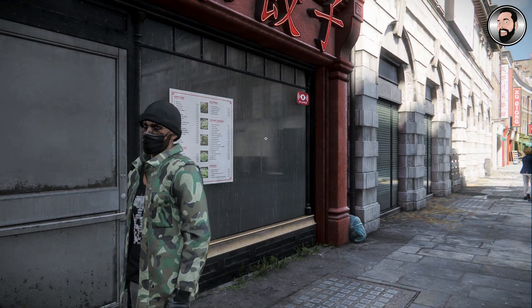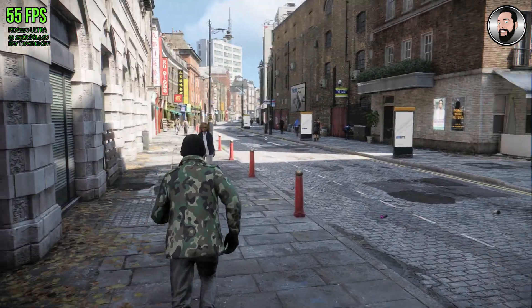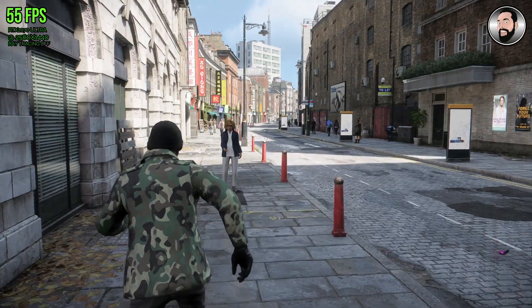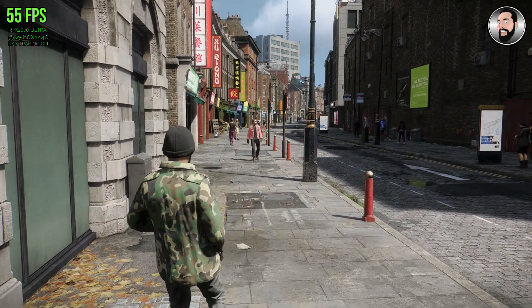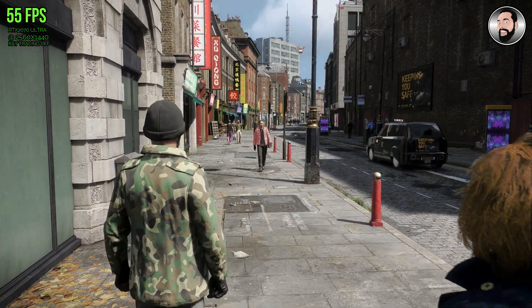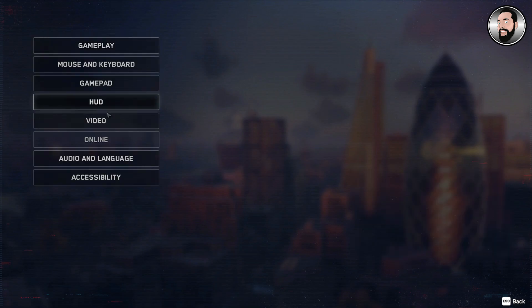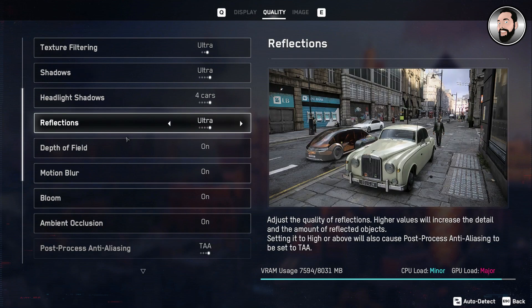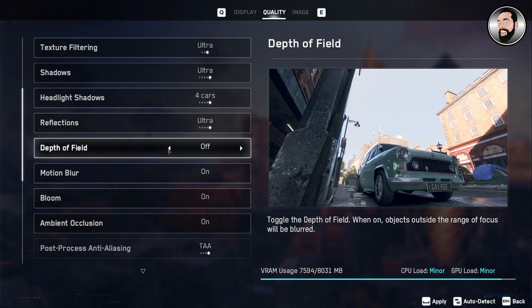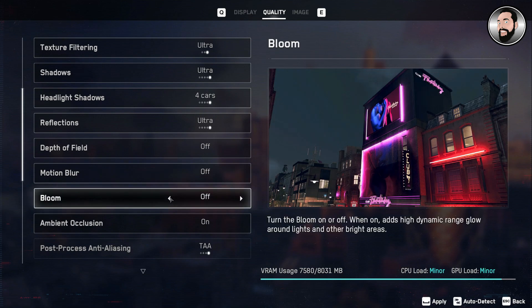Hey guys, Storm here from Gringy Dad Gaming. As some of you might know, I've been trying really hard to get extra frames per second out of the game Watch Dogs Legion. I'm running it at 2K with ultra settings pretty much across the board. One thing I found that made a massive difference to my frame rates was turning off a couple of the settings in the quality section: turn off depth of field, turn off motion blur, and turn off bloom.